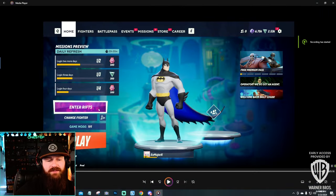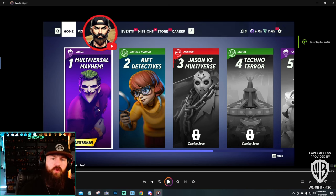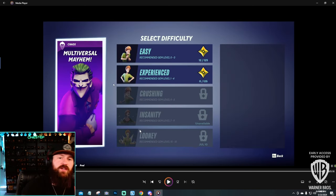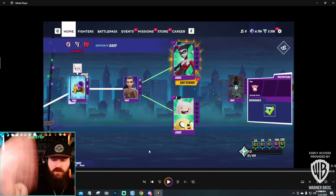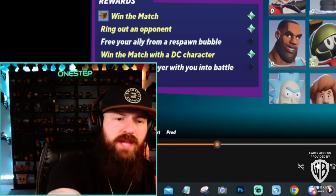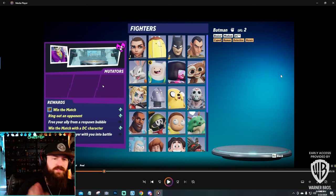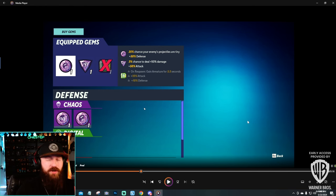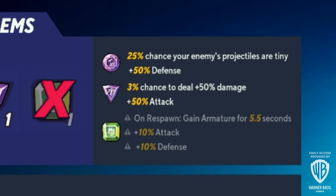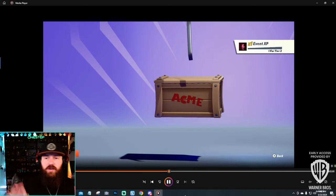From the home screen, here's what Rifts look like when you enter. We have four rifts — Chaos and Digital Horror, Rift Detectives, and Multiversal Mayhem, with two more coming soon. You can choose difficulty like Easy, and then navigate through nodes with star ratings. To earn all five stars on a node you need to: win the match, ring out an opponent, free your ally from a respawn bubble, win with a DC character, and bring another player with you. You can also equip Gems that apply perks — for example, one gem gives a 25% chance enemy projectiles are tiny plus 50 defense, another gives a 3% chance to deal 50 damage plus 50 attack.